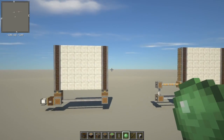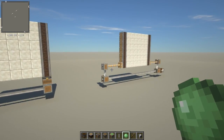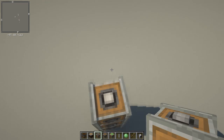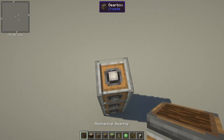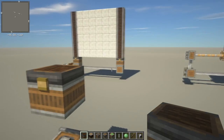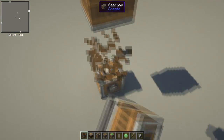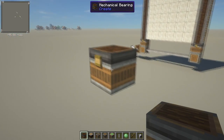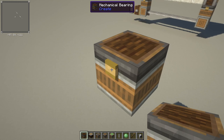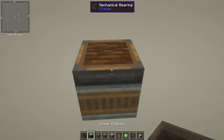I also turned off my resource pack so you can see what the actual blocks look like. I'm going to build up a couple blocks into the sky so we can build underneath, because you're going to want to build a floor of some sort to walk on - you don't want your little spinning shafts visible. This is a mechanical bearing and it needs to be pointed upwards - you can tell by this little yellow indicator on the top.